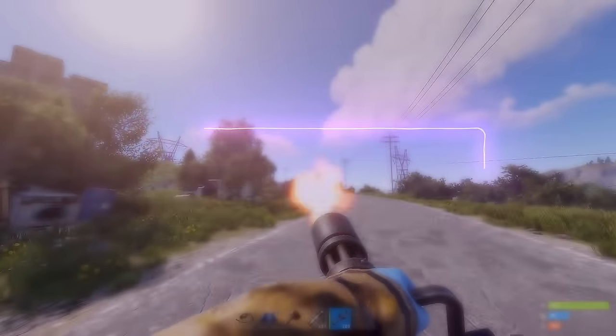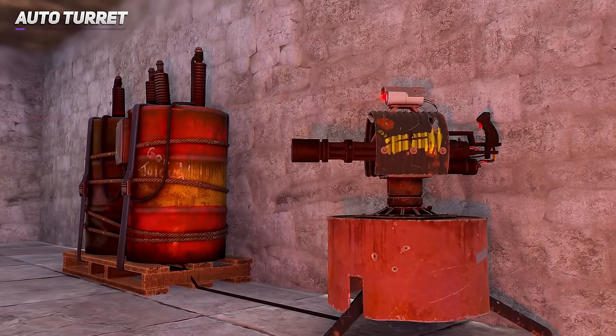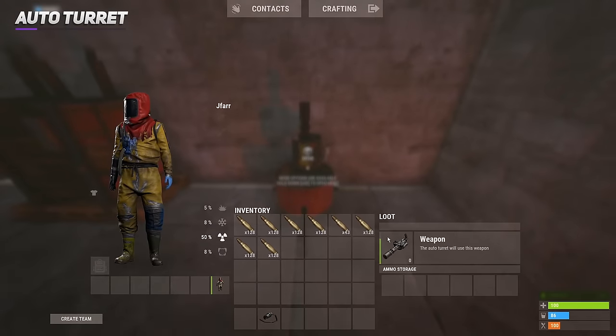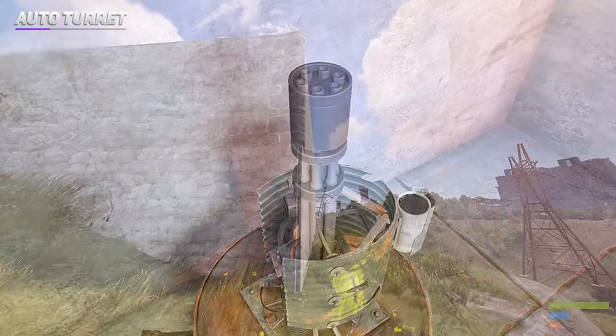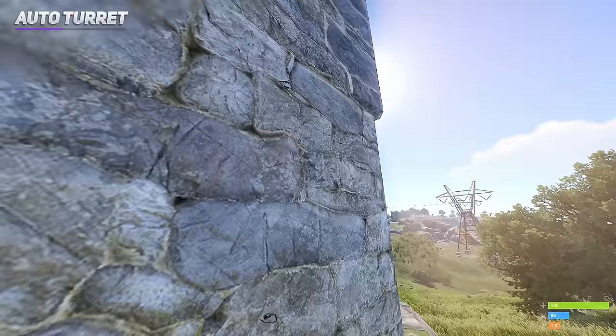If you can't be trusted with the minigun, you can always hand over responsibility to the turret, which happily holds the minigun. Upon placing it inside, the minigun begins to spin — don't worry, this spinning doesn't decrease the durability. Enemies will also be able to hear the minigun spinning through the wall, so there won't be any surprises.